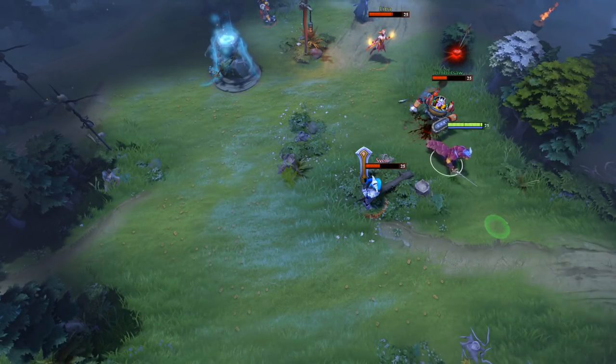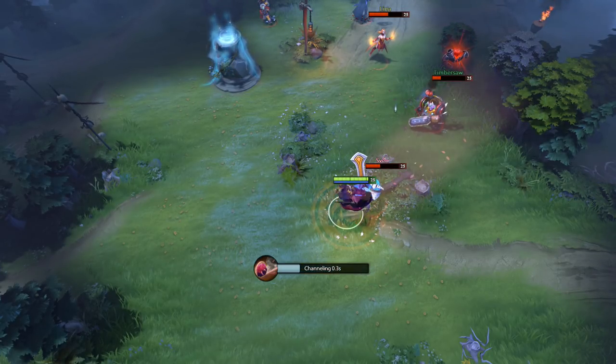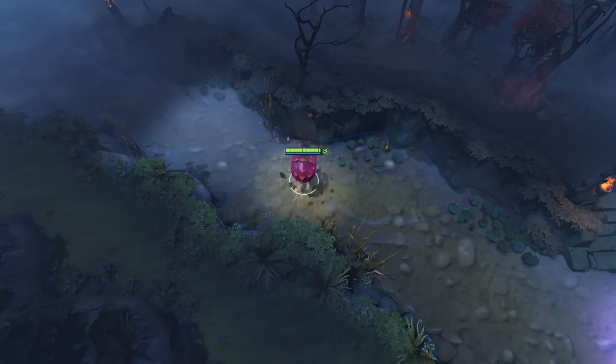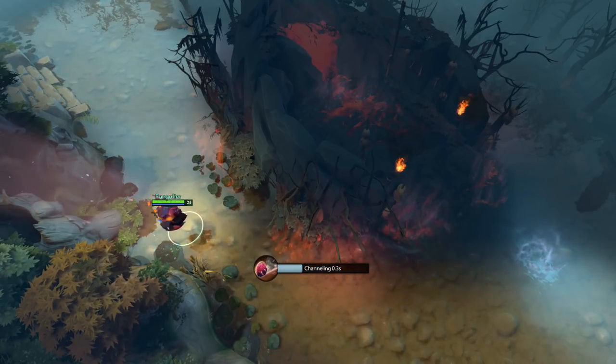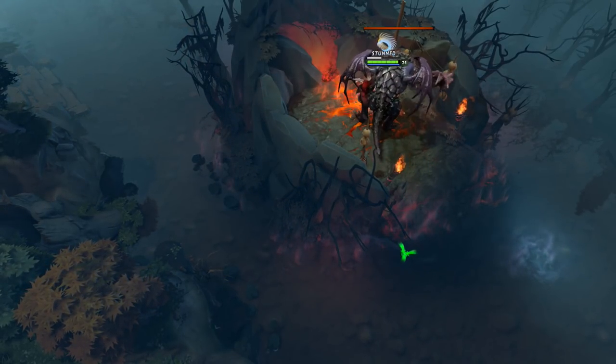You're able to maintain this roll for up to 8 seconds, but it will cancel if you click the ability again or if you use your first ability Swashbuckle. Also, if you collide with a cliff you will go in the reverse direction. You are able to use Shield Crash while rolling without cancelling the ability, and using that skill will also allow you to jump over terrain.